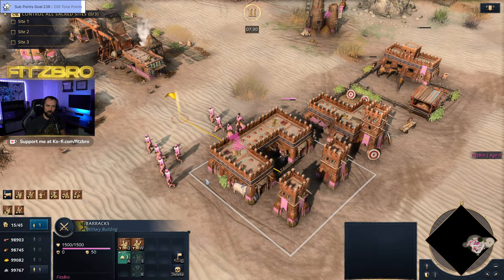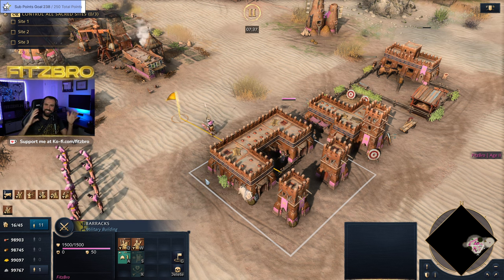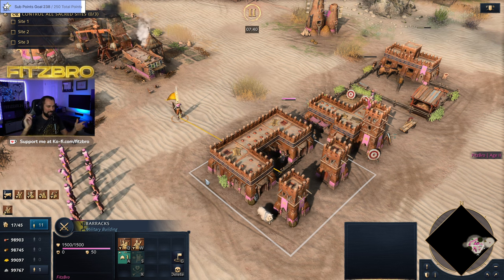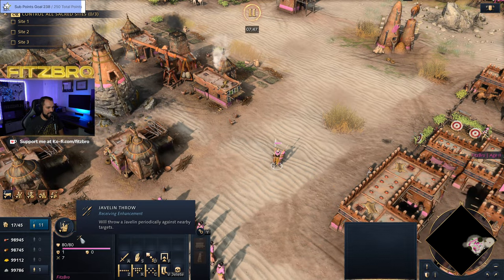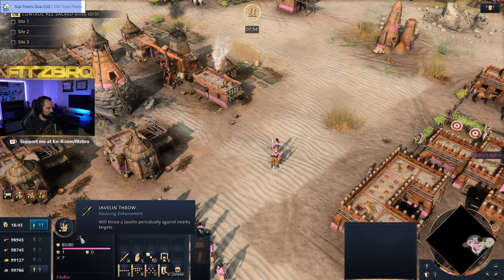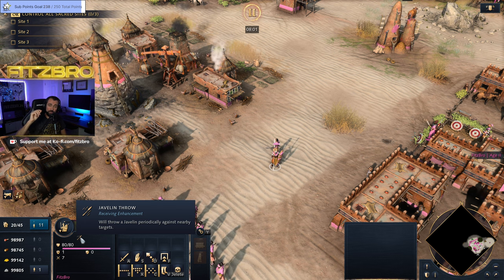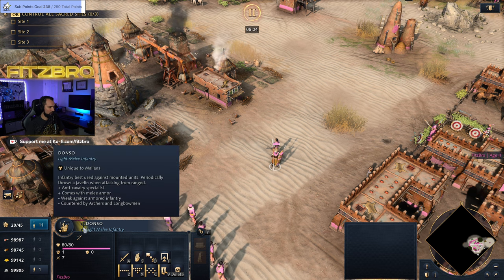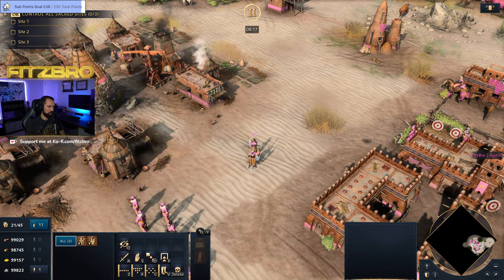At the barracks, all the units for the Malians have a different take on the counter system — they still have counters, but it's not the same as the standard archer/spearman/horseman setup. The very first unit is the Donzo. He's like a spearman, but he gets a cooldown ability where he can throw a spear — it will throw a javelin periodically against nearby targets. So even if you're kiting back from these with spearmen, every few seconds he's going to throw his spear at you. It's a very good anti-cavalry specialist with that additional ranged attack, and it also has some melee armor.